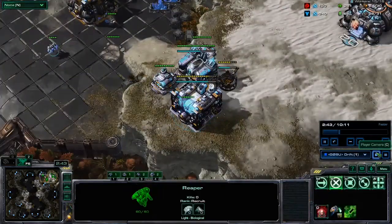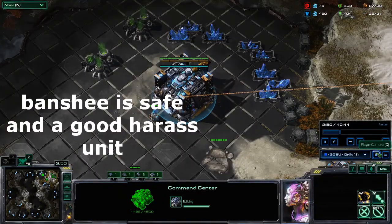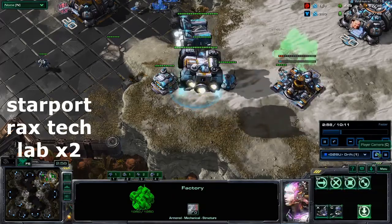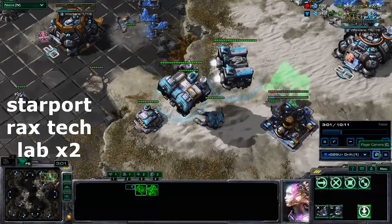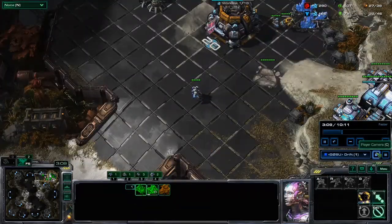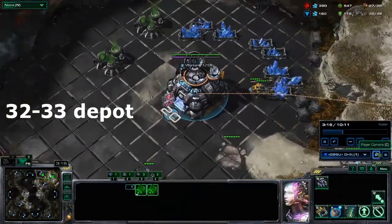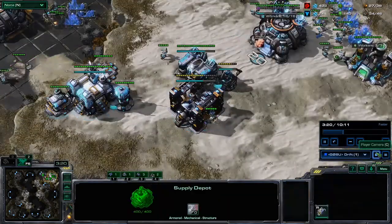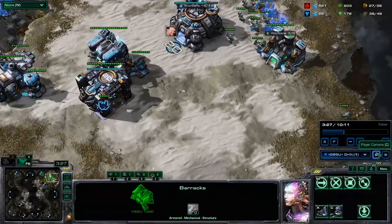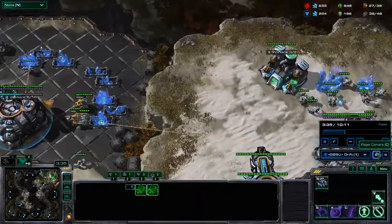The reason we go Hellion Banshee is because I just think it's really safe for ladder. Sometimes it's hard to always get that perfect scout to know whether they're going roaches or not, and so just by default going Hellion Banshee you're going to be safe versus a lot of things on ladder. Go ahead and add-on swap, make two Hellions right away. Get a tech lab on the barracks. Pull an SCV to make a depot — that happens around 32 to 33 supply. Go ahead and lift that barracks and land the starport on the tech lab. Then you'll need to make another tech lab.